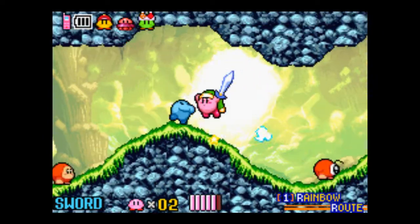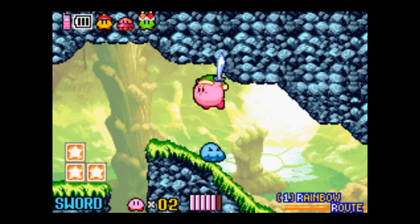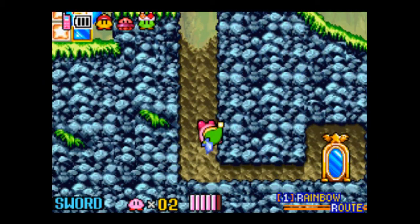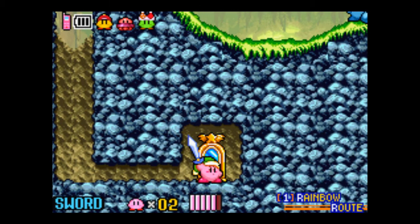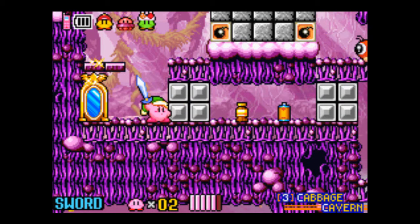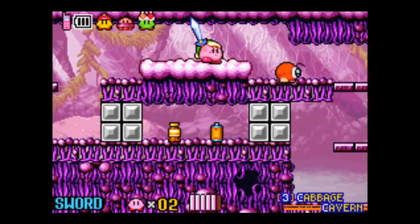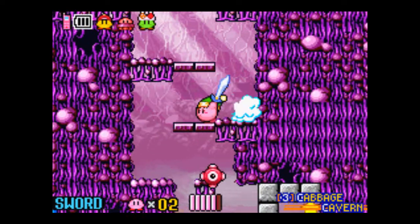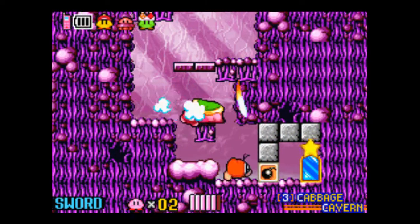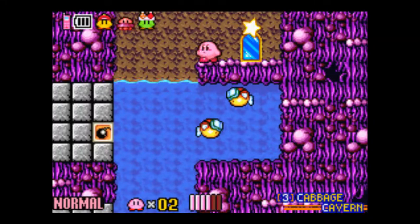Here's something I should mention. At the end of that last screen, there was a wheelie trapped. You notice how a wheelie would be really useful in this area? If you see a lone enemy all by itself that gives you a power, odds are you'll need that power — or at least it'll be pretty useful for the upcoming screens. That's a little tip. And if you look in the bottom right corner, we are now in L3, Cabbage Cavern.